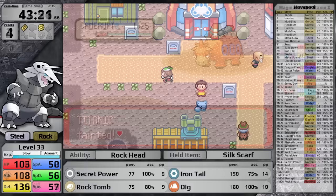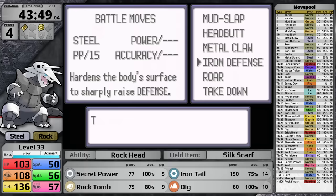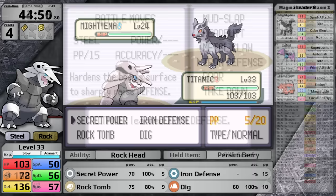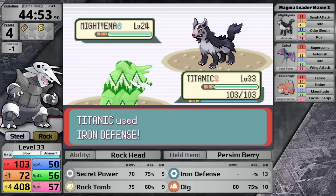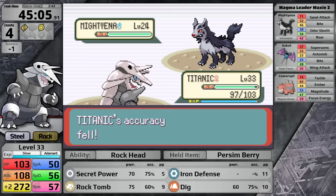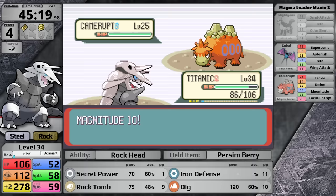Instead of continuing to grind, I use Teleport to head back and pick up three sets of Persim Berries, then use the Move Reminder to teach Aggron Iron Defense in place of Iron Tail. I thought I could set up Iron Defense against the Mightyena so Magnitude does less damage, but Maxi's AI knows when you are setting up a specific stat and prioritizes using Roar to switch you out above plus three. So if I use one Iron Defense and knock the Mightyena out, I can make it to Camerupt with a better defense stat. While able to hit Camerupt and do more than half, it hits Magnitude 10 then Magnitude 9, finishing Aggron again.